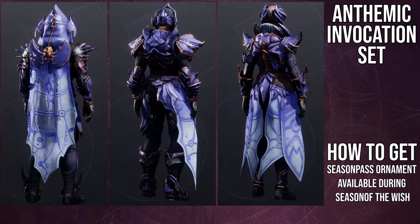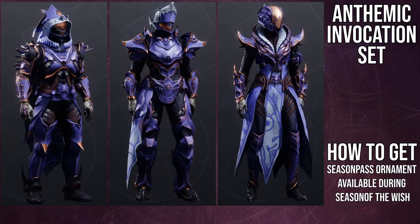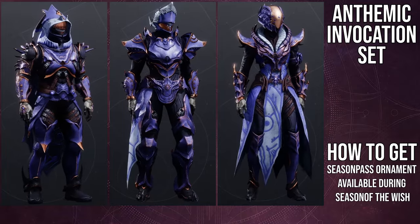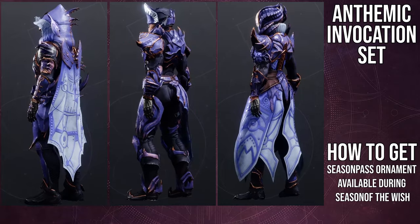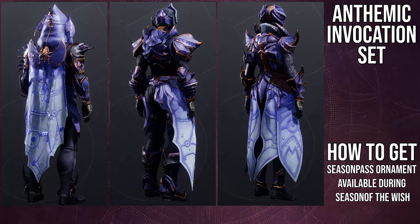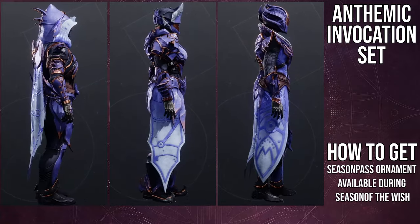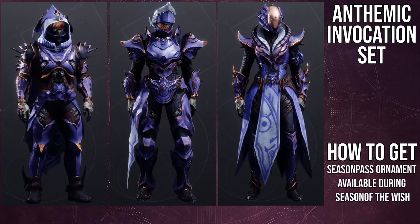For the Titans, the helmet is unfortunately an L just because the top part of the silver takes off colors, which is very unfortunate. The chest piece, the arms, and then the boots are going to be the best pieces from this whole set — they're going to be so dope. The mark isn't bad, but the amount of eyes that the front plate has is unfortunate. One thing to note: if you see eyes anywhere in this set, they're not going to change color, which is very unfortunate.